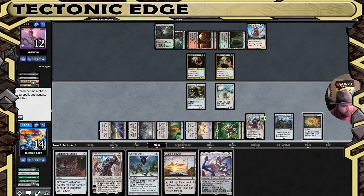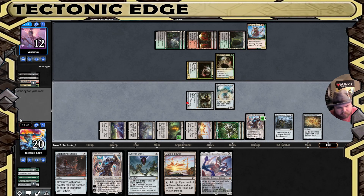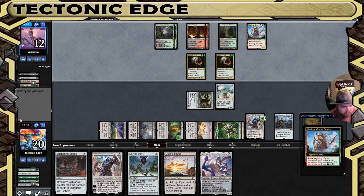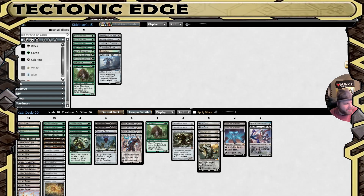We'll go ahead and swing six with the Wurm Coil Engine here and start gaining some life. They're going to regenerate the troll — that's fine, we just wanted the life gain. If they don't answer the Kozilek, they're about to have a bad turn. We never get the swing with Kozilek — if they can't block it, they typically scoop.